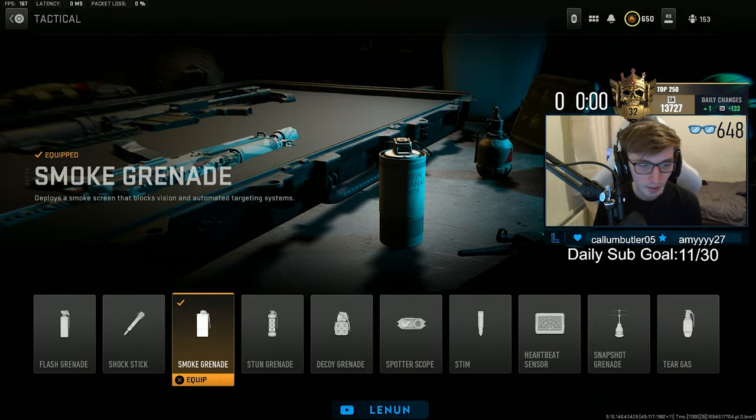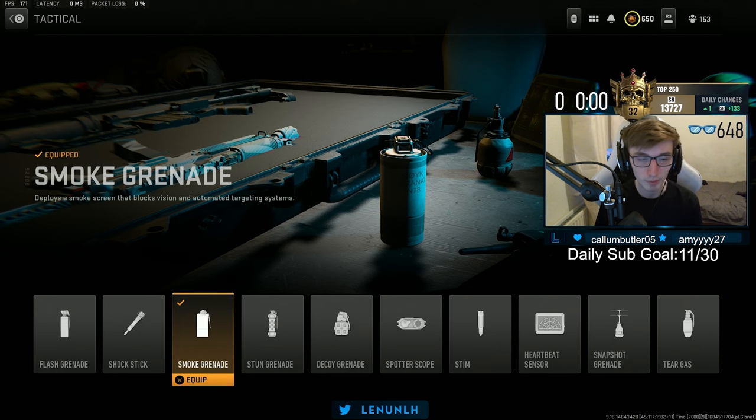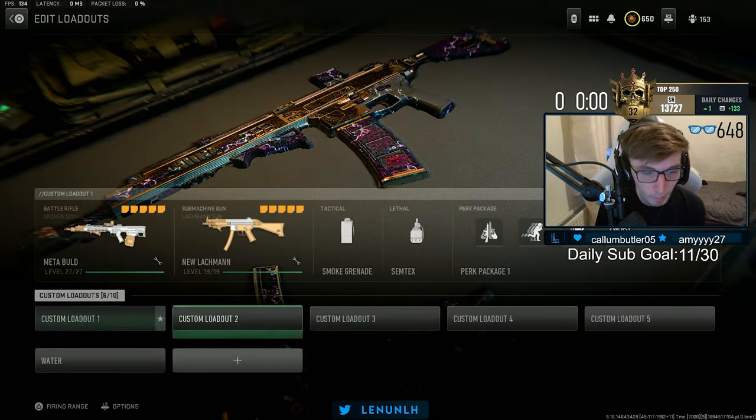Some people do like using stuns and flashes, but for me smokes definitely — I think everyone runs smokes, so just run smokes. For the perk package on this one, I've gone for High Alert just in case I wanted a High Alert class. So yeah, that's the FGX loadout build.